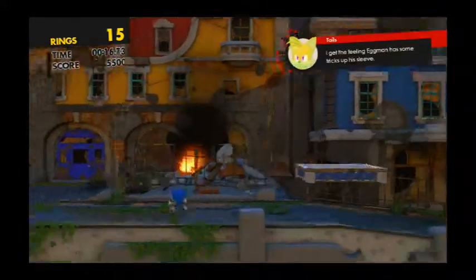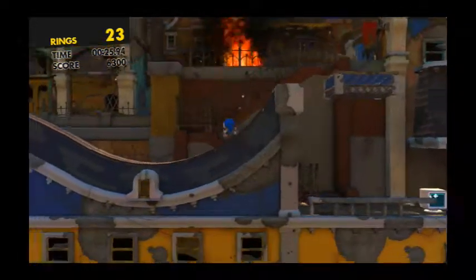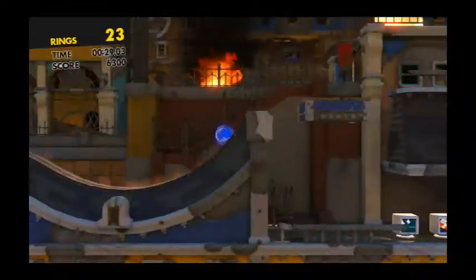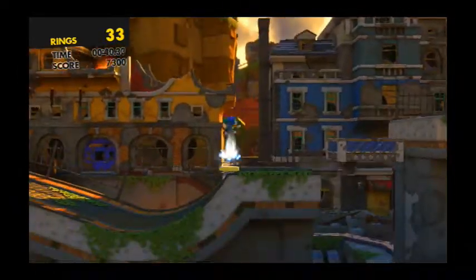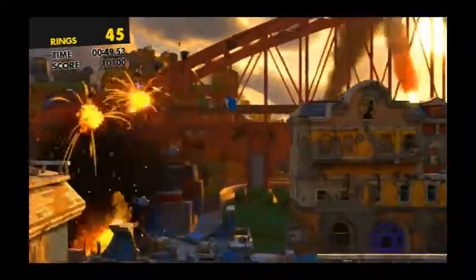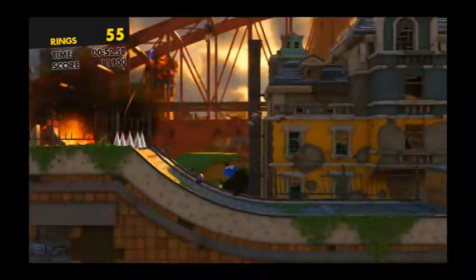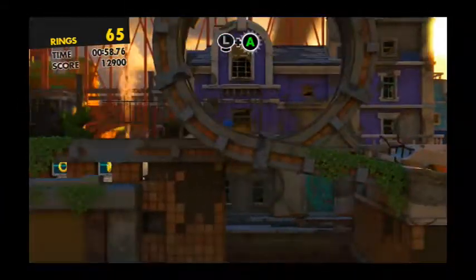In Sonic Mania they introduce the drop dash where you jump and hold down the jump button to do that. So this Sonic has the Sonic Mania ability as well — this is Sonic Mania Sonic, but he doesn't look like him and he doesn't animate like him. Something I really hate about this is that when it switches into 2.5D, I instinctively change from analog stick to D-pad. And that doesn't do anything — the D-pad does not function in this game for some reason. So I'm currently having to do this with the analog stick, which doesn't feel right.